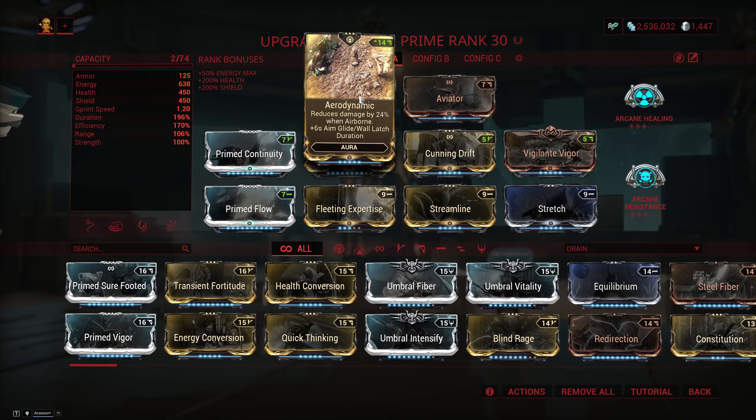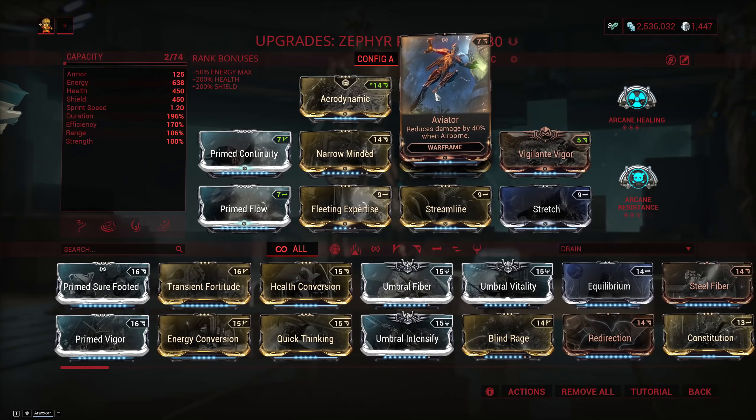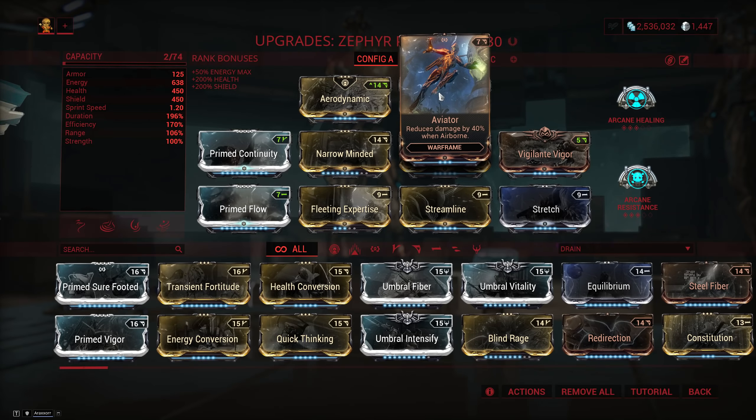For the aura we're going to run Aerodynamic and combine that with Aviator to get some massive damage reduction while hovering. This in combination with everything else makes you pretty much unkillable.